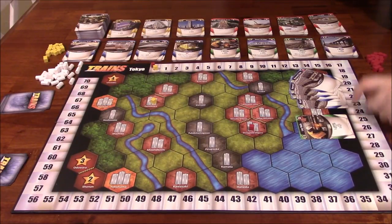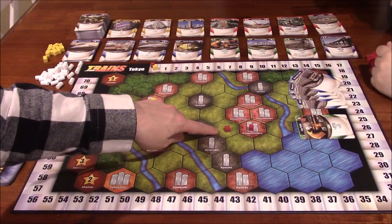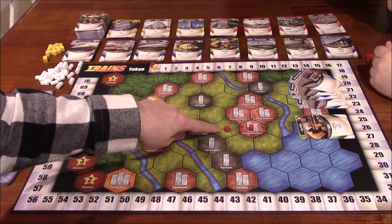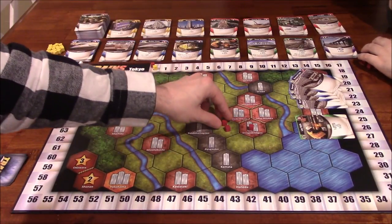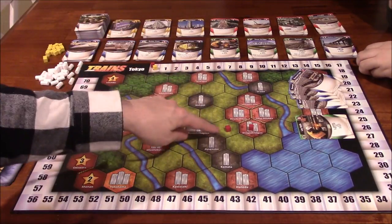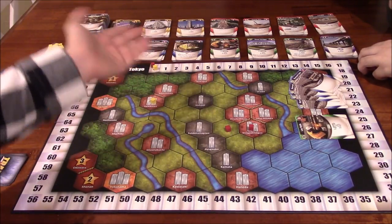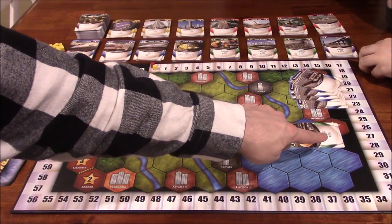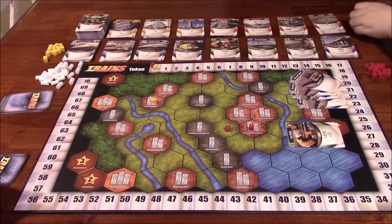Ida Lee can place a rail for free on a light green space since no other rails are there. She lays it and then must take a waste card as part of that card's action, which goes into her discard pile. With four money remaining she considers buying. The express train costs three and gives you two money when played; the limited express train costs six and gives three money. The bullet train costs two and gives one money plus an extra coin if you have a normal train in play.